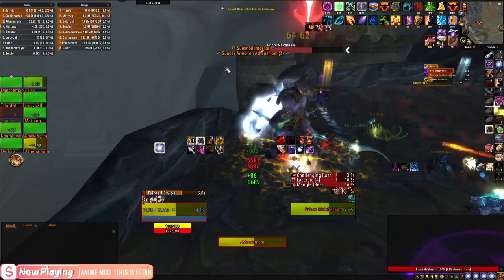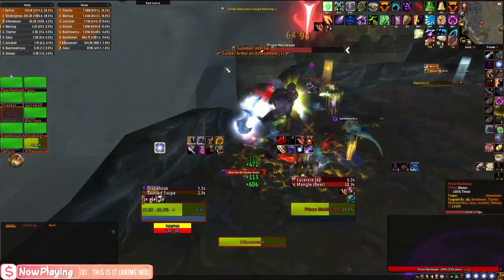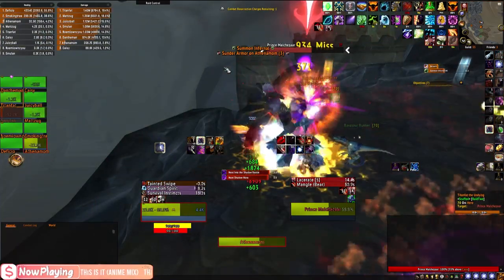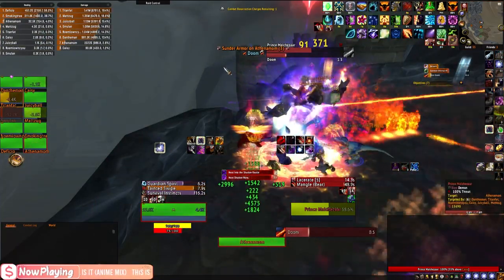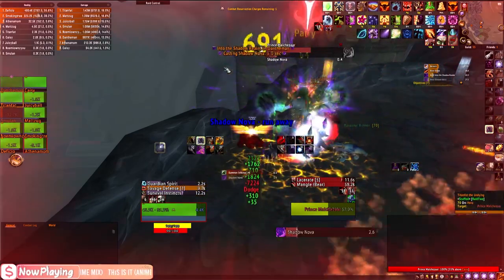At 30%, Prince will enter phase three. This is when you want to use Bloodlust, as you want to burn the boss as fast as possible. You will begin to summon Infernals much faster and randomly. Keep doing the same mechanics as you have been, moving the boss around to safe spots when you can.